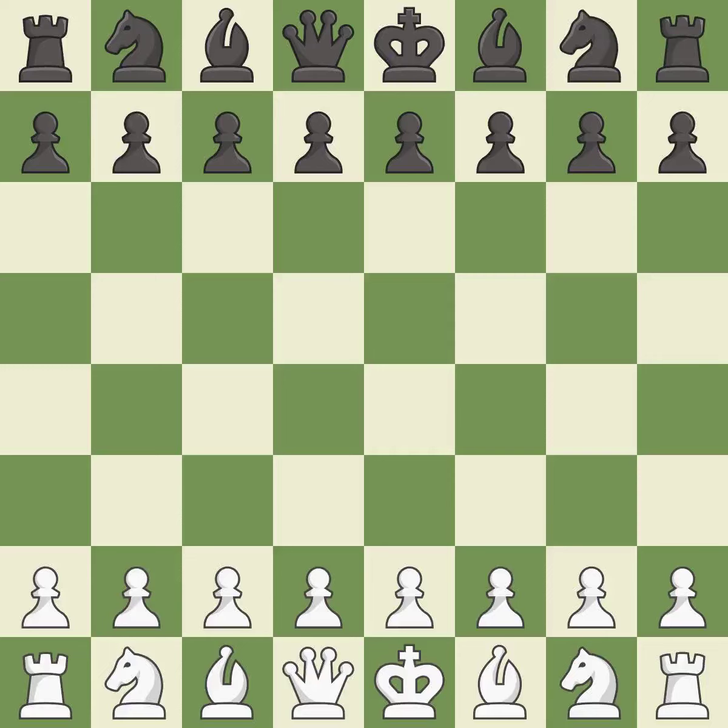Rui Lopez Opening, Morphy Defense, Closed, Morphy Attack. B57, BB3D6 — a sharp, back-and-forth game where both players had chances.